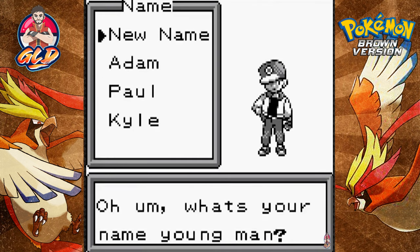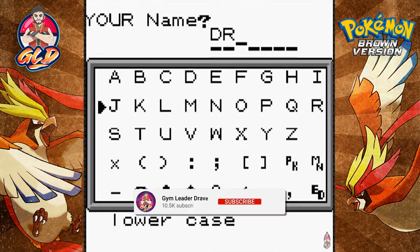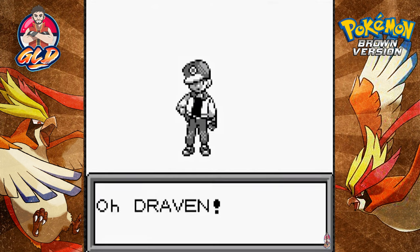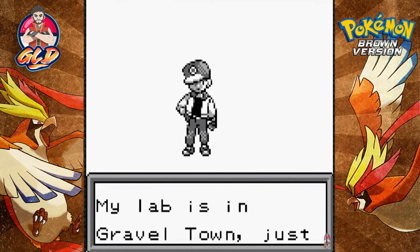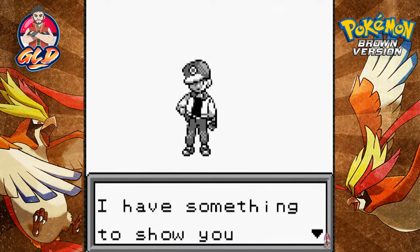'What is your name, young man?' Well, let's go ahead and name ourselves. I'm assuming Adam, Paul, and Kyle are the guys that hacked this game and made it possible. We're gonna be naming ourselves the same old name as always - it's GLD, good old buddy Draven. And he's like, 'Oh Draven, I've never heard that name before. My lab is in Gravel Town, just south of your town.'